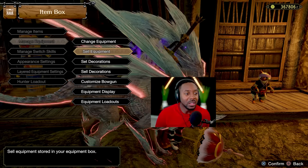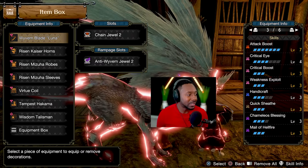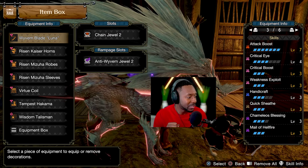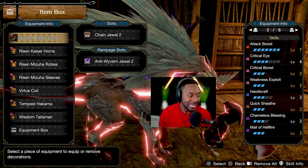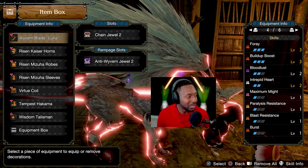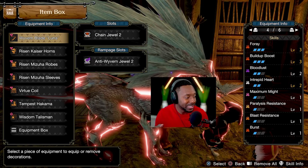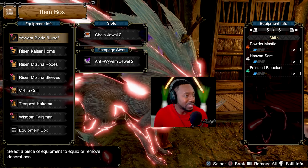Looking at the skills: I have Attack maxed out, Crit Eye 4, Crit Boost maxed out, Weakness Exploit — I need at least three levels of it to be comfortable because you do get purple sharpness when you maximize this weapon. Quick Sheathe 3, Chameleos Blessing — because when you put poison on a monster it makes it last longer — Malzeno Hellfire 3, that's my go-to raw damage buff, Buildup Boost 3, Bloodlust 2. I love Intrepid Heart level 2 because it protects you from getting knocked back and works really well with Heaven Sent.